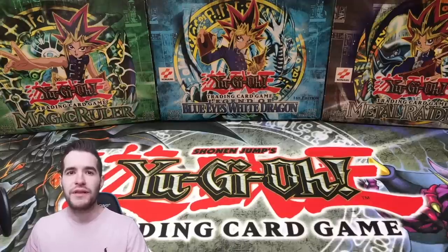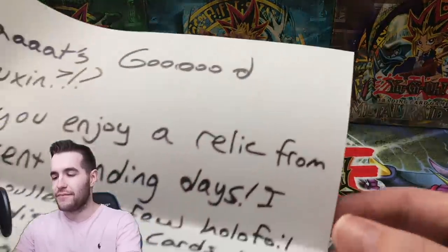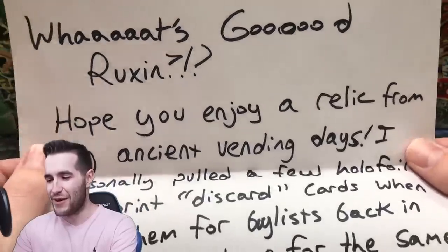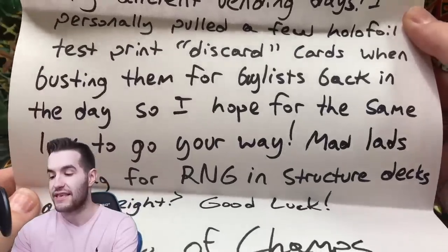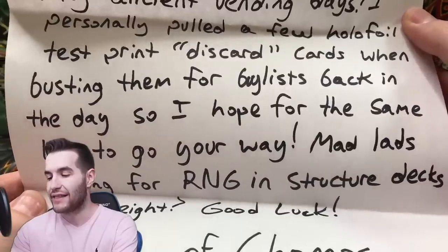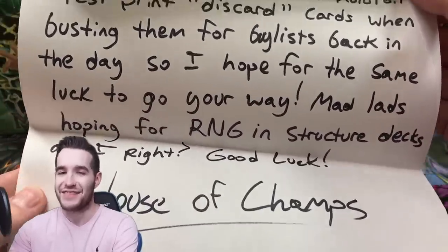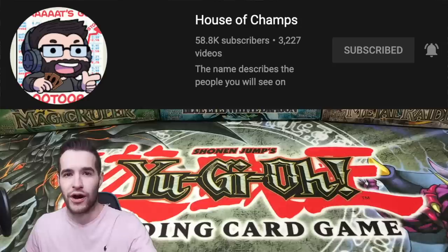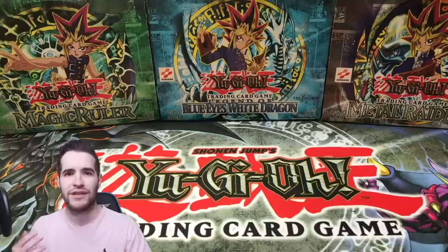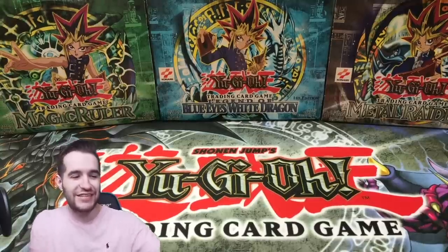What's up guys, we're back with another epic video. We're opening something I've never opened before, and it's from someone you guys know. The note reads: 'What's good Ruxin, hope you enjoy a relic from my ancient vending days. I personally pulled a few hollow foil test print discard cards when busting these for buy lists back in the day, so I hope for the same luck to go your way. Mad lads hoping for RNG in structure decks.' That's the man John from House of Champs - make sure you guys go subscribe to him. He has a really awesome channel, market watches, etc. He's been around for a long time, won a Shonen Jump Championship back in the day, so the dude's a relic himself.